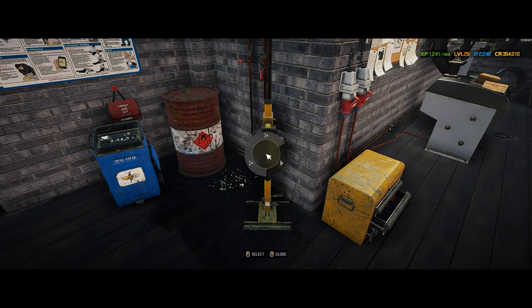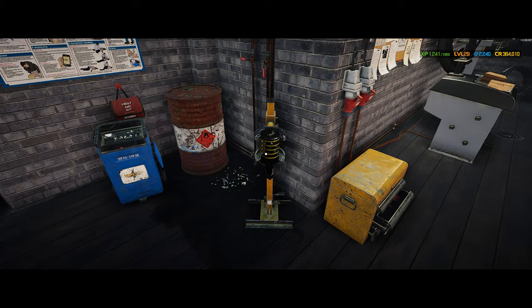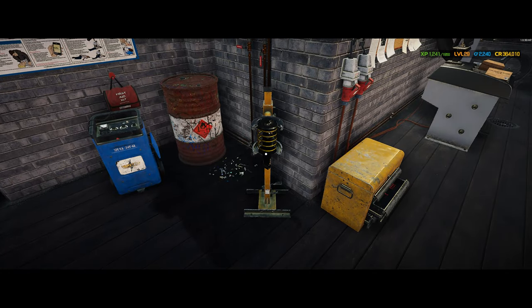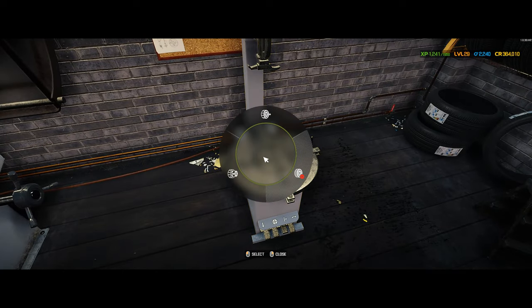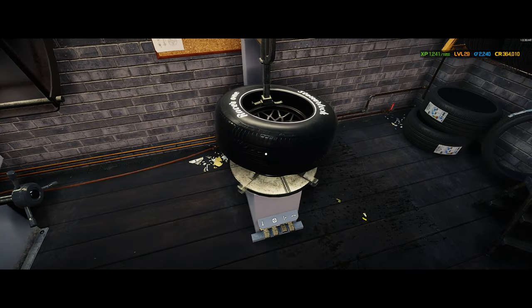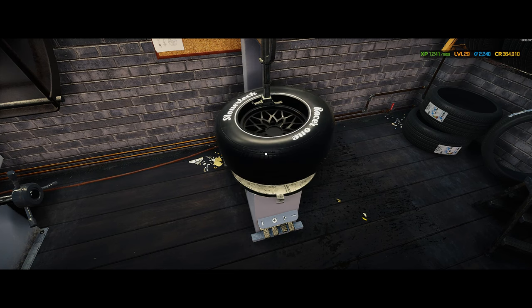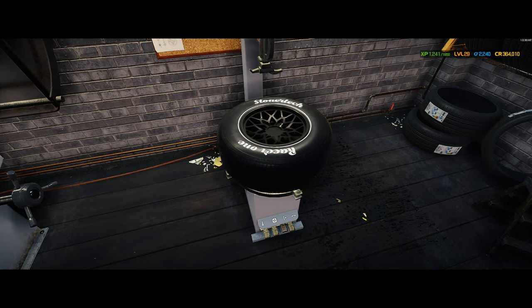We bought all the parts. Let's combine a few of them. Put our wheels together and balance those. Then we'll start putting the car back together. I bought some black wheels for it to look a little better - I hope, anyway. We shall see.